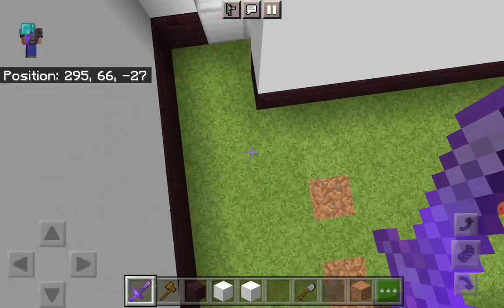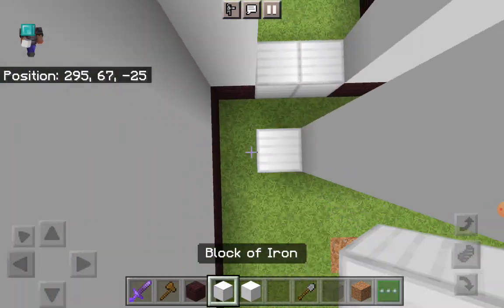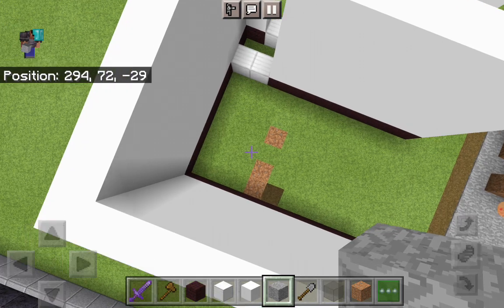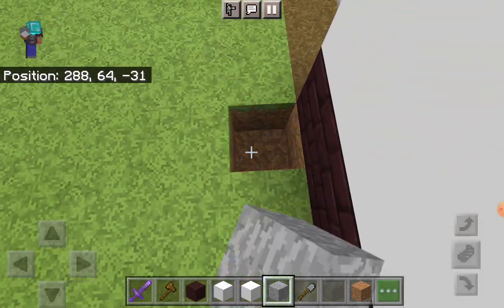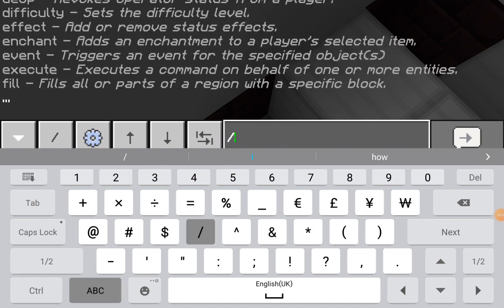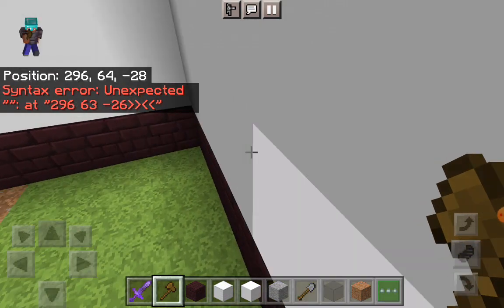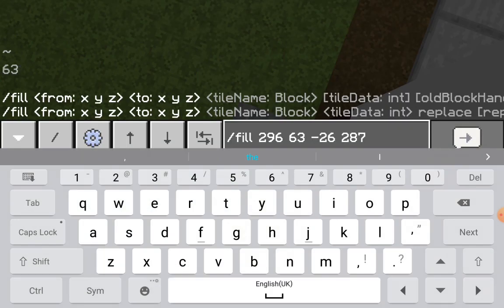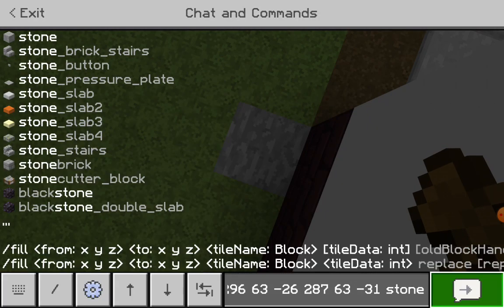We're now going to work on the garage floor. Come to this area here. Take out our own block and fill those two in. We'll also fill the garage floor in — that's going to be one block lower than everything else. I'm going to be using world edit here, so fill the whole area in with a gray block of your choice, or anything suitable.